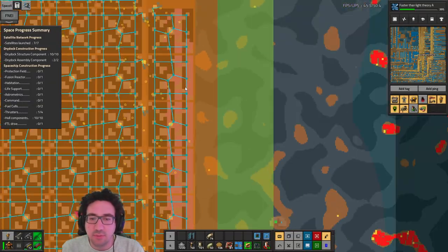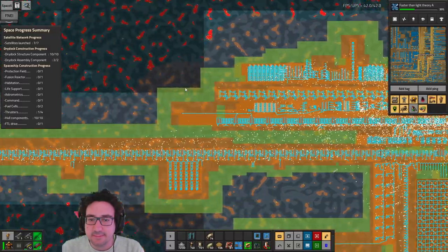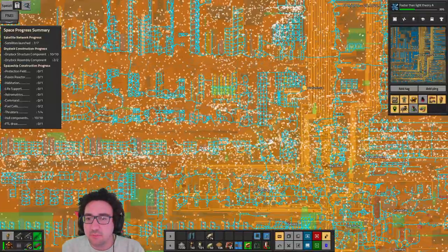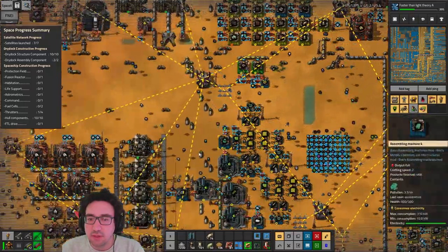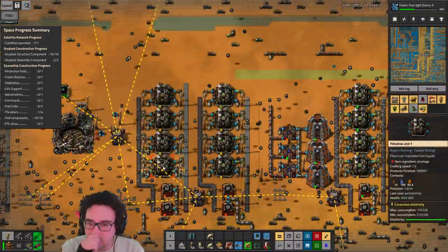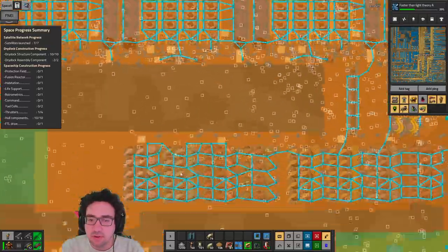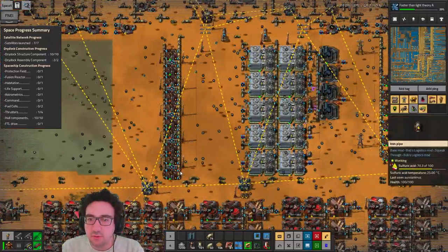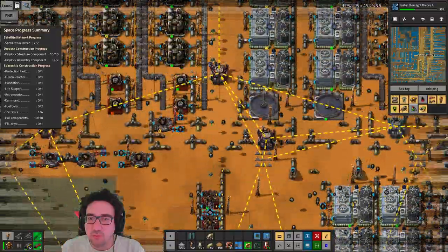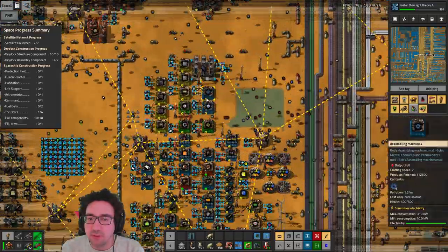Yeah, what are we gonna do about that? The main robot movement looks to be along these lines — what are you bringing, crush stone? And where is that going, somewhere here? Okay, so maybe we should be moving this. This is really something that's keeping a lot of bots busy.